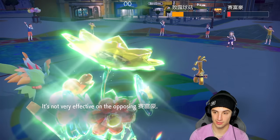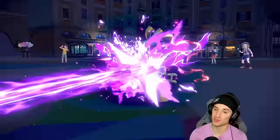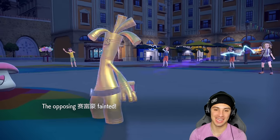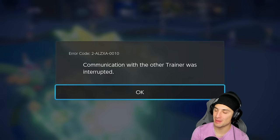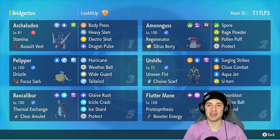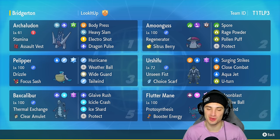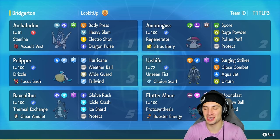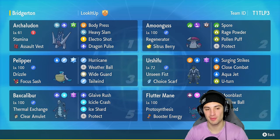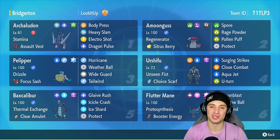Flutter Mane wakes up — Icy Wind is going to slow down Goldenglow and now Archeludon should outspeed. That clutch one-turn sleep wake up is perfect. Rage Powder is not affecting us at all thanks to Grass Tera, and we take out Goldenglow. Let's go! Big-time wake up from Flutter Mane and the second opponent turns off their console. 2-1 for today's video — we lost the first match but won the second and third, making both opponents quit. We got to use Archeludon to its fullest, pair it with Pelipper, and rock out with Baxcalibur. If you enjoyed, smash that like button, subscribe, have a positive day, and I'll catch you on the next one. Peace out!